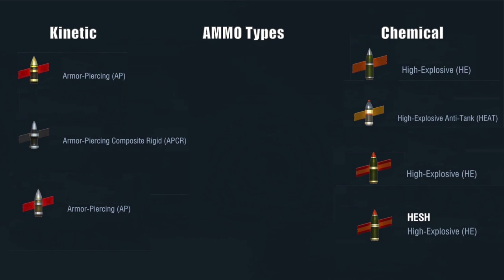The chemical side - HE, HEAT and HESH - is a lot more difficult to understand. You need to know what areas of tanks are vulnerable to those chemical rounds. Once you know that, you will do a massive amount of damage, because the chemical rounds dish out more damage than any of the kinetic rounds.